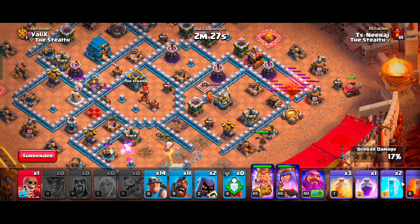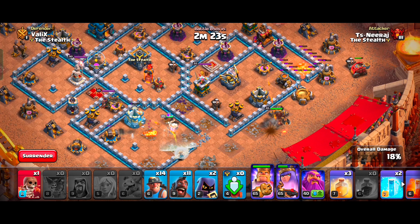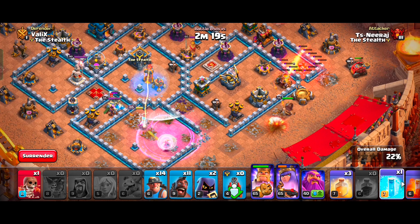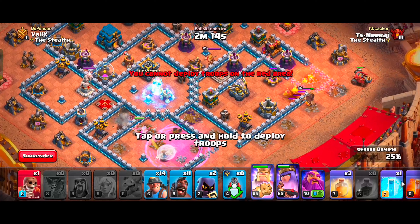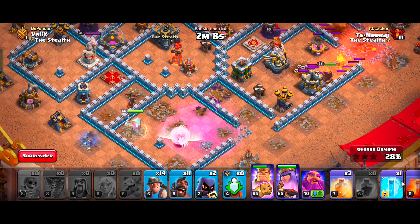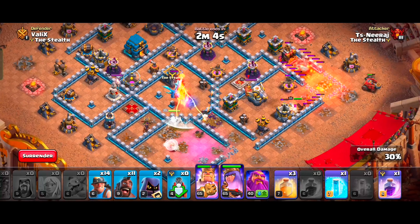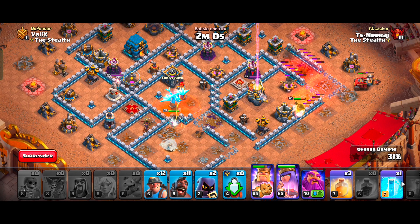We will deploy our King to clear the other trash buildings, and use our Rage Spell on our healers to keep our Queen safe. Your goal for the Queen Charge is to take down the enemy CC troops and create a good funnel for our Kill Squad. With the Frozen Arrow and Rage Spells, our Queen will take down any heroes or CC troops — but make sure to use your Freeze Spells on single-target Inferno Towers if needed.